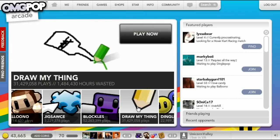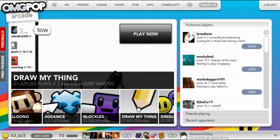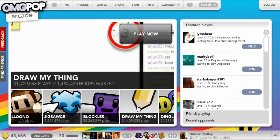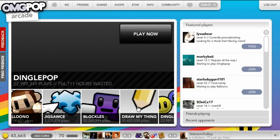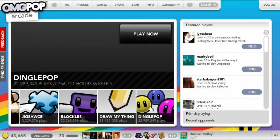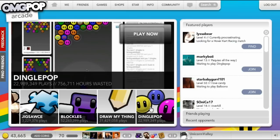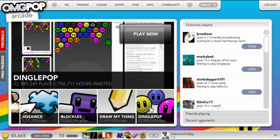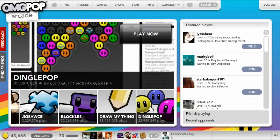Draw My Thing is essentially Pictionary, and it's pretty fun — it can be really wacky to see what people end up drawing. Dingle Pop is Bubble Shooter. Pretty much you have to get a group of three Dingles to pop them off your screen, and it'll send Dingles to the other players. Whoever lasts the longest, or whoever clears their entire board first, wins.